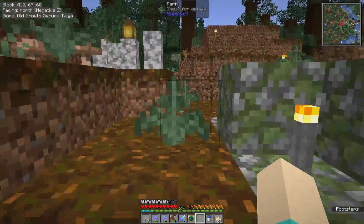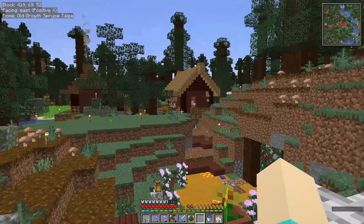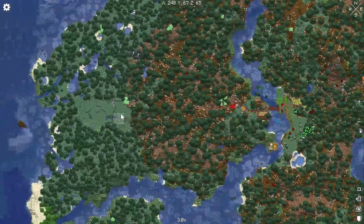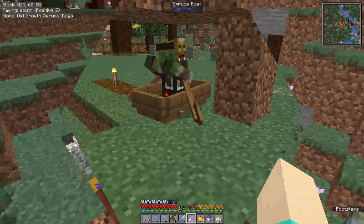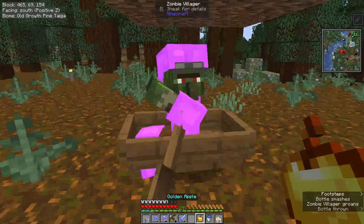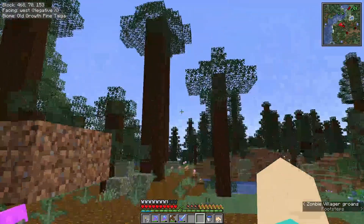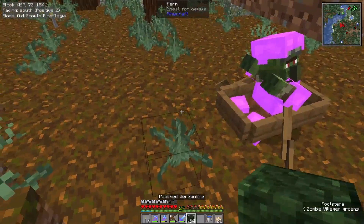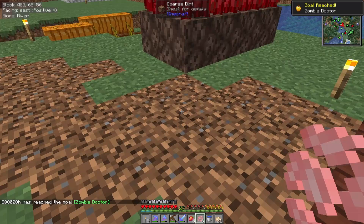I've basically finished the path — or a path — from my base, center of my base, halfway out to here, which is a clearing I made for tree farming of trees I don't have yet. Now we wait for five minutes, I think it is — I'm actually not sure. And just build a little safety wall for them. There we are. Zombie doctor.